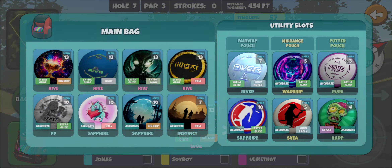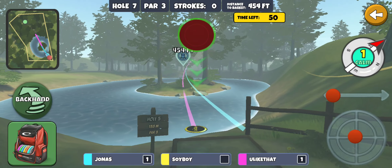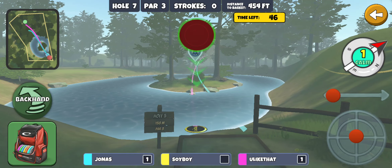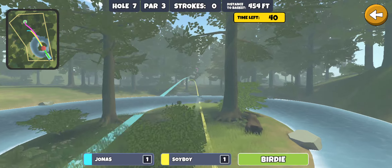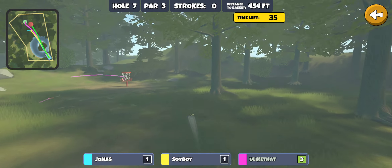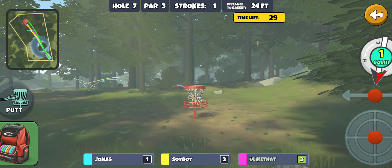We're just playing for birdies, nothing too crazy. This is a glide roll ride — I like to slide to the left, open up this gap a little bit, then aim middle chevron, kind of right below that tree. Almost like a hyzer but a little less. And that's pretty perfect there — it's going to stop for a short little putt for birdie.